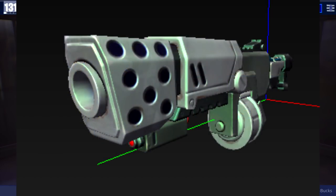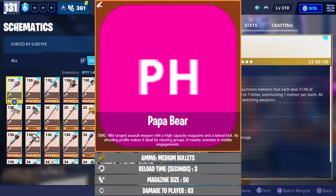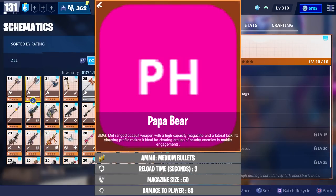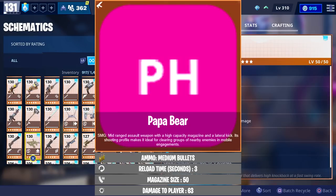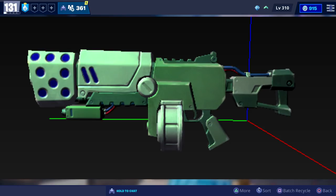There was also a new SMG leaked that wasn't included in the home base status report. It's called the Papa Bear and the description says it's a mid-range assault weapon with a high capacity magazine and a lateral kick. Its shooting profile makes it ideal for clearing groups with nearby enemies and mobile engagements. They didn't mention it in the patch notes so we won't get it within the next couple of weeks, but just wanted to give you a heads up.